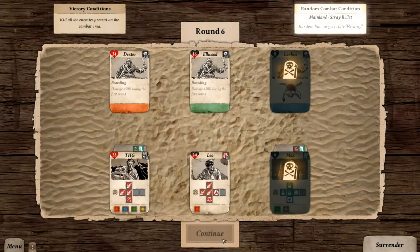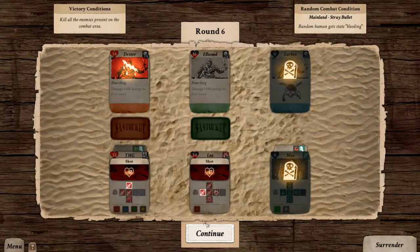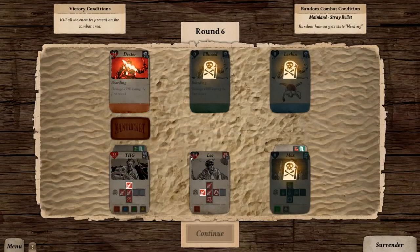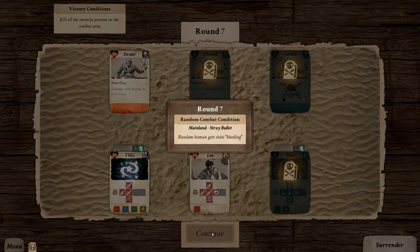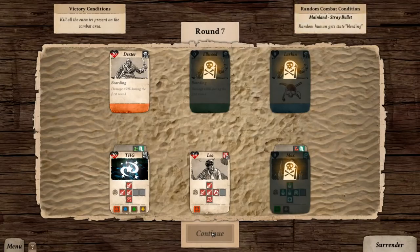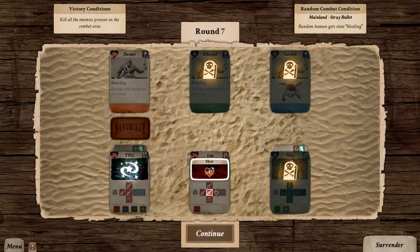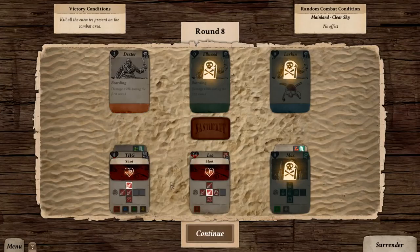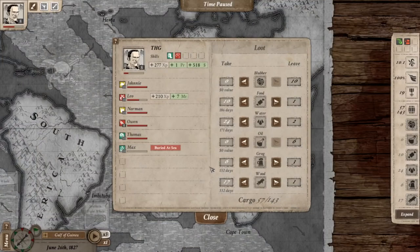The doctor's down! Elwood's dead. Dexter's wounded. I think I've got this. My character is bleeding resistant — he's going to get shot again but we can finish this. We switched fire against Leo, which made no sense, but either way we win. Max — our doctor — is dead. That's unfortunate. We lost our doctor, but we win the battle.